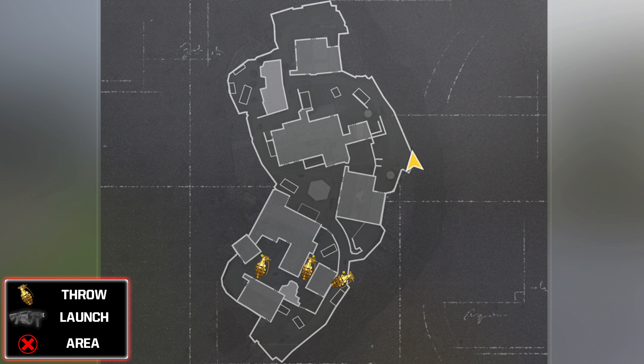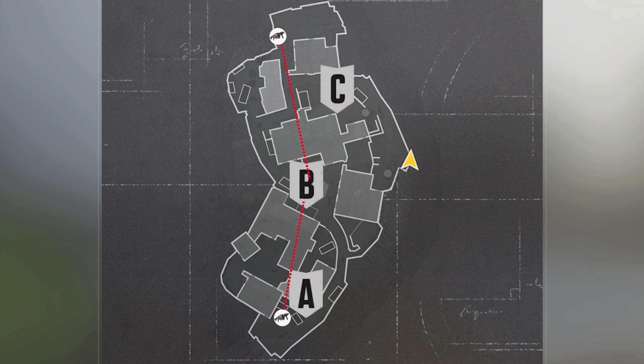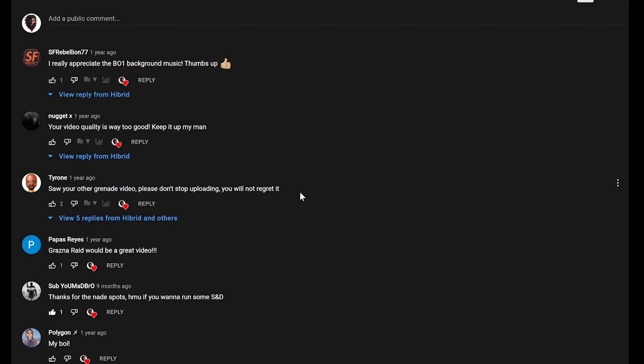Hey guys, welcome back to another video. My name is Hybrid and in today's video I'm going to be showing you all the nade spots and also MK11 launcher spots within the map Decoy in Call of Duty Vanguard. Starting off on the defending side or A-flag side of the map we have three nades and five launcher spots, then moving on to the attacking side or C-flag side we have three nades and three launcher spots, and I also have two launcher spots for the B-flag in domination.